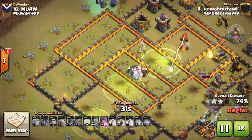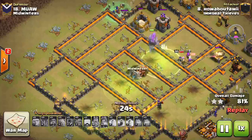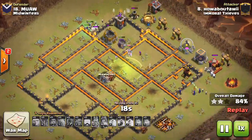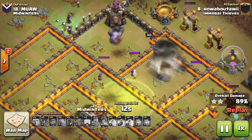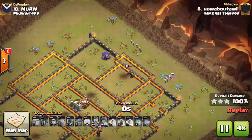This is much harder to do on a max Town Hall 10, so it's more of a strategy you might want to use for bases that are lower level but have good anti-Laloon stuff in place. But you can see it's an awesome attack - he has almost all his Witches still up, two on one side and three on the other. He crushed the base. Nice attack to 'How About a Wii.' We'll take a look at one more Town Hall 10.